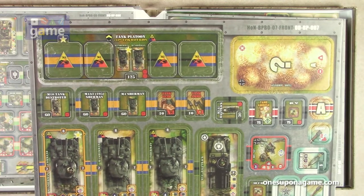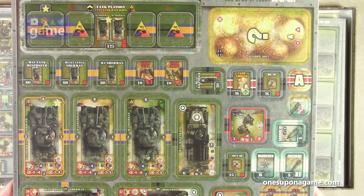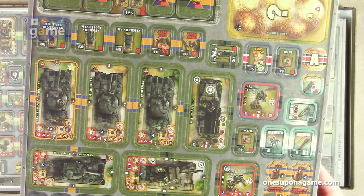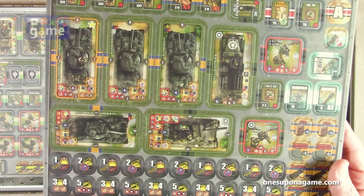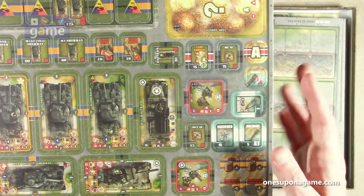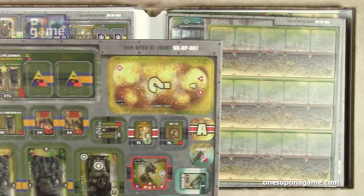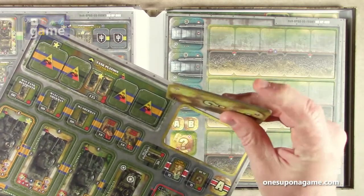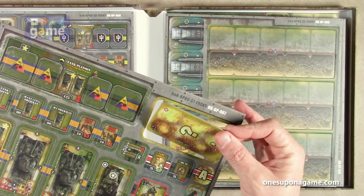Then we've got some American tank platoons: some Shermans, a Command, a Half-Track, an M4A3 Sherman, an M10A1, various tokens and units, a 30 cal, MG42, and a Tank Ambush. And these are the standard, very thick, good quality counters that Devil Pig always does.